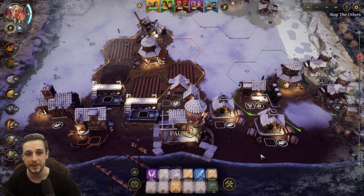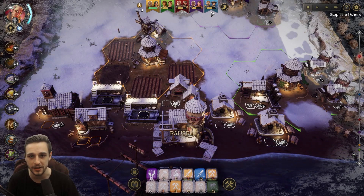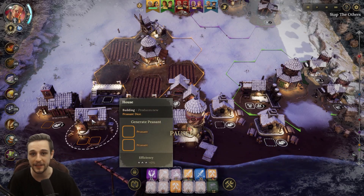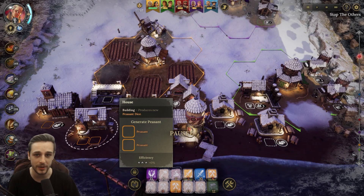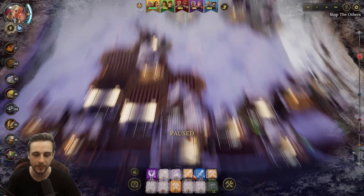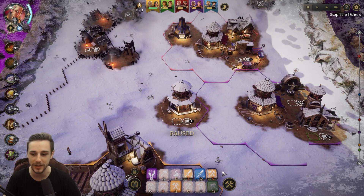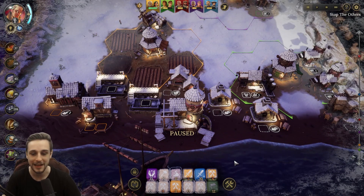You start with five dice and you want to have as many as possible as quickly as possible — you can have up to 12 total dice across all your classes. Very early on, get a house: put two peasants in and it produces one additional peasant. Get the house up as soon as possible and start multiplying quickly to reach the maximum 12. You want 12 dice at all times, and you want them out of the pool — dice sitting in the pool are idle and not doing anything. Have maximum dice deployed as frequently as possible.